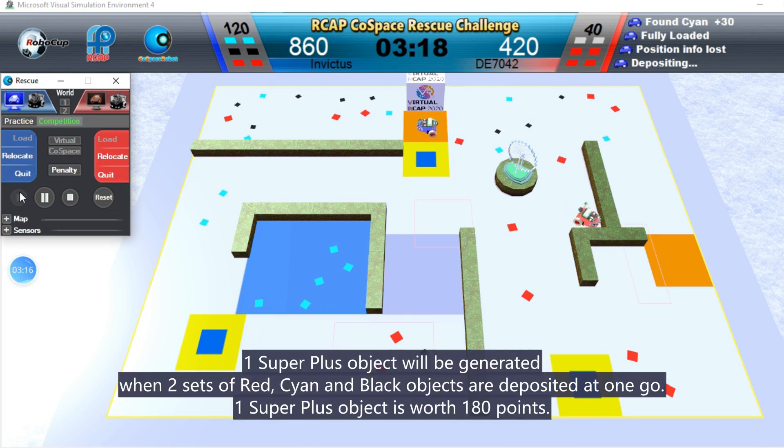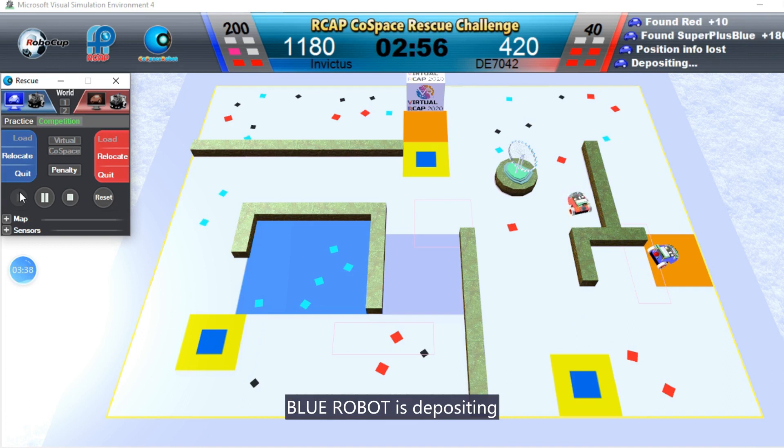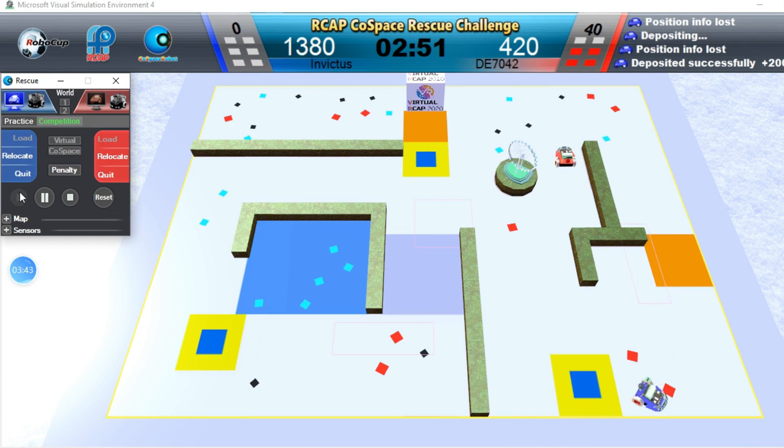One super plus object will be generated when two sets of red, cyan, and blue objects are deposited at one go. One super plus object is worth 180 points. Blue robot is depositing.